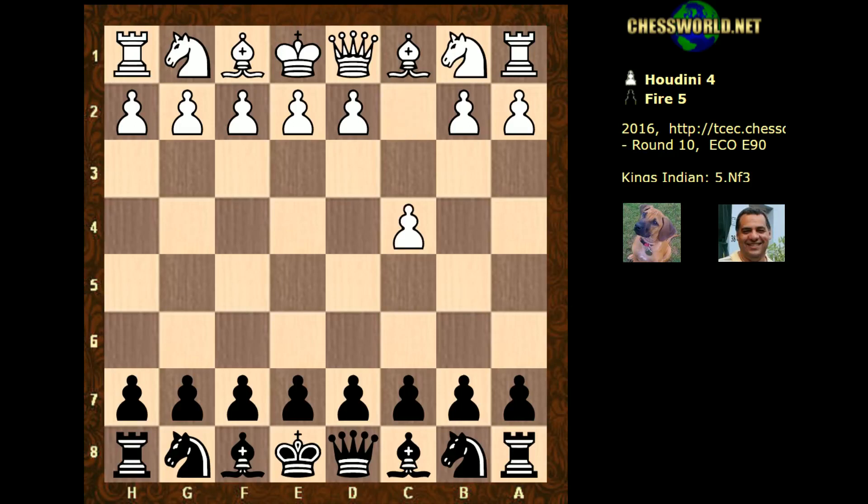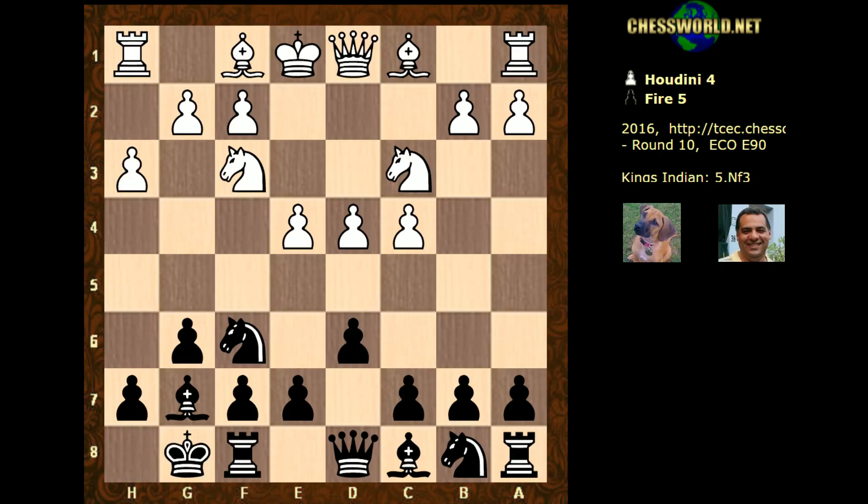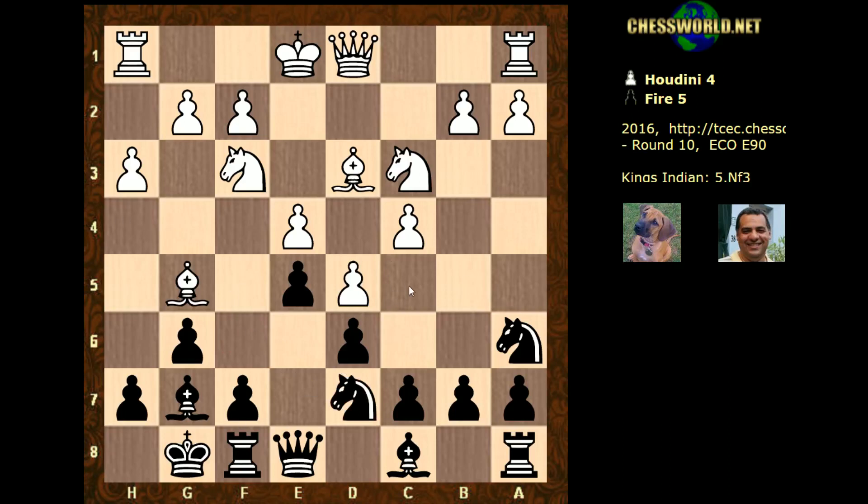The first eight moves are decided by the opening book, so we get a King's Indian Defense, which is still one of my favorite weapons especially in blitz chess. We have h3, black playing e5, d5, knight a6, bishop g5 pinning, black unpins, bishop d3. Now they're thinking for themselves — knight d7, which liberates the f-pawn. That c5 square might be useful, although generally you don't want to encourage queenside expansion.